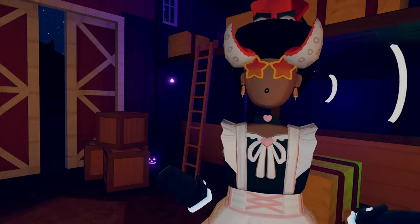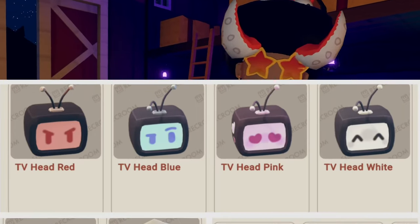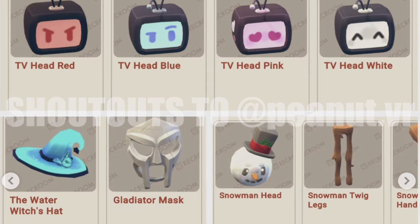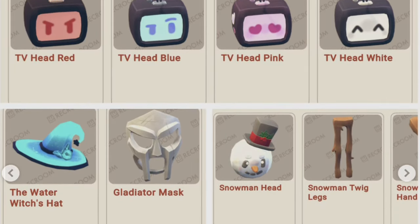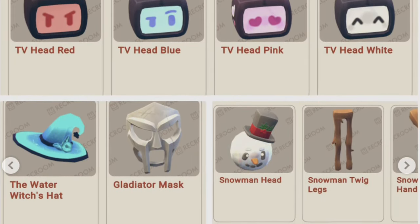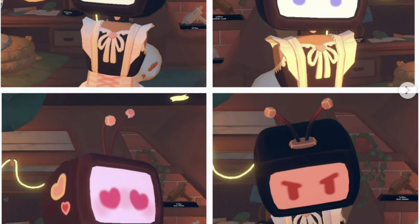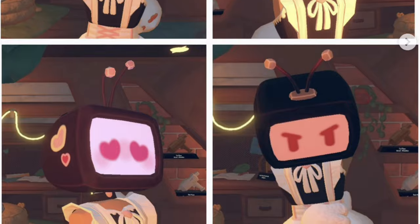Continuing onwards, we actually saw some unreleased UGC items that will be coming to Rec Room soon from Peanut, a very popular UGC creator inside of Rec Room right now. For our first image, we got to see a bunch of different TV heads coming to the game. We had this purple TV head that came out recently, and there are more variants: TV head red, TV head blue, TV head pink, and TV head white.